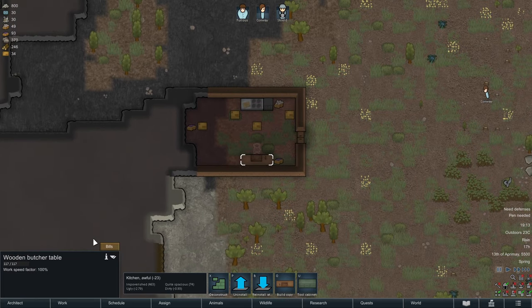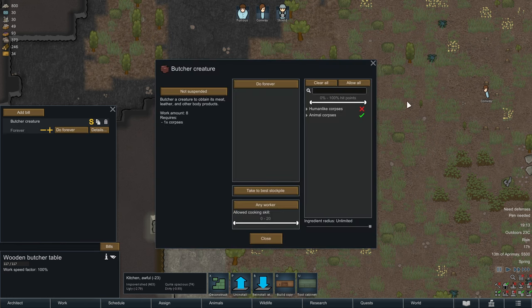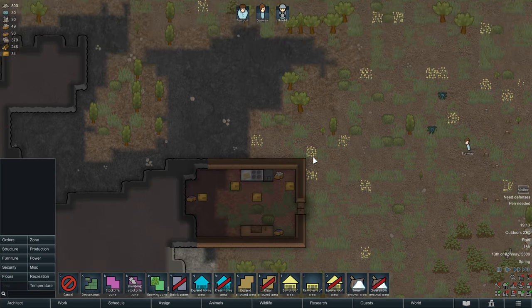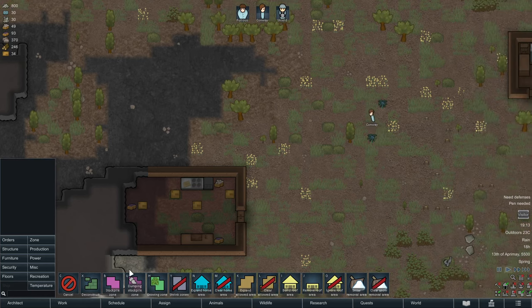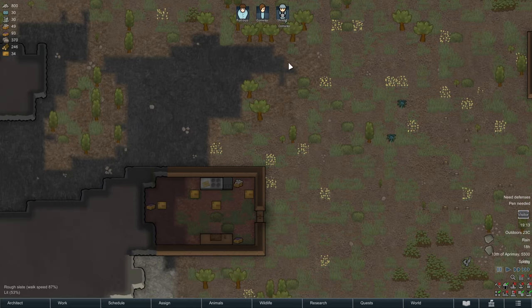We also go over to the butcher table now. Here you can butcher creatures or make kibble, which is basically pet food. Currently we're interested in butchering creatures, so this will be done forever — it specifies the job so that whenever a carcass of an animal comes around, somebody will try to butcher it here.